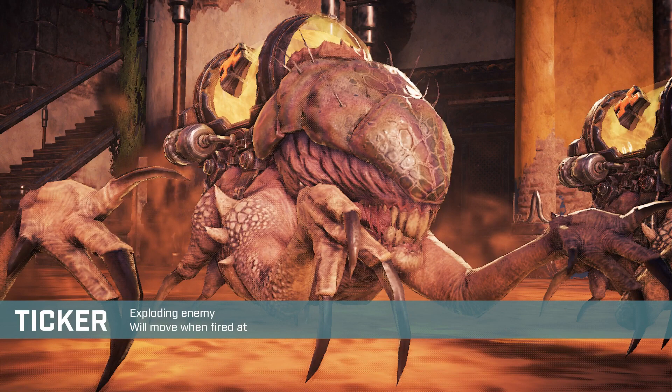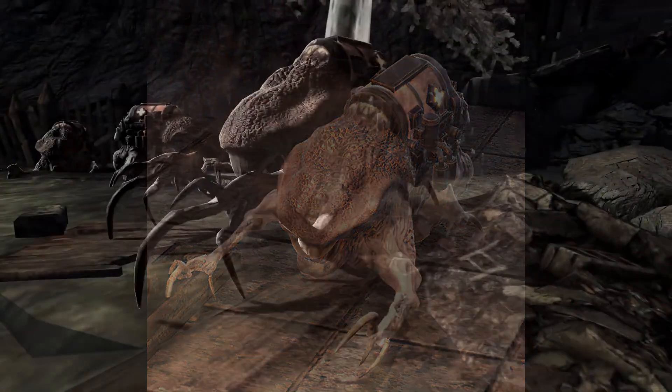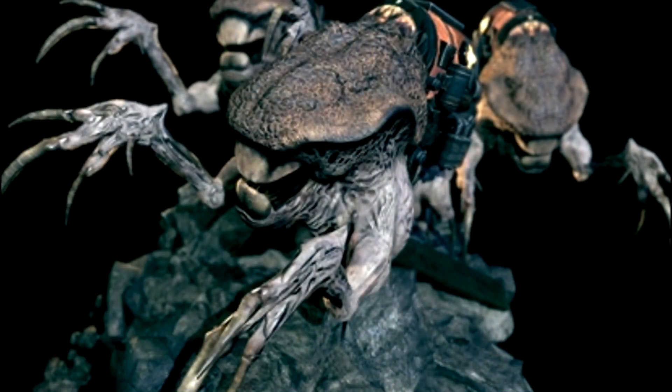Tickers are always seen in large numbers and are used mainly as mines against COG vehicles. The Locust's primary use of tickers was to essentially use them as suicide bombers. However, the Locust used them against COG ground troops as well. An example of this being the Kantus, which summoned two tickers at a time and used them as a last defence when under direct threat by COG units.